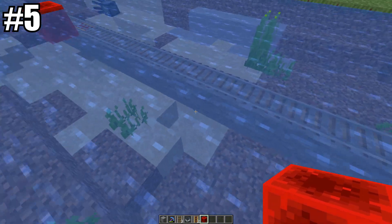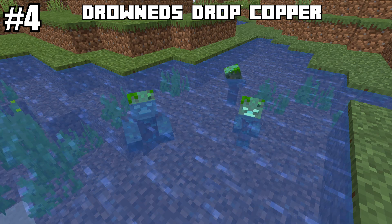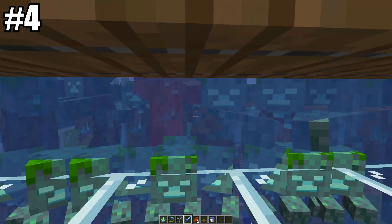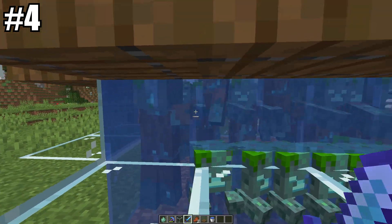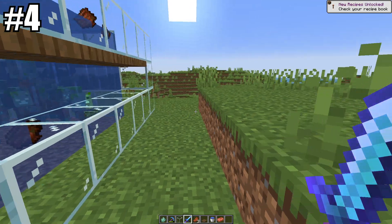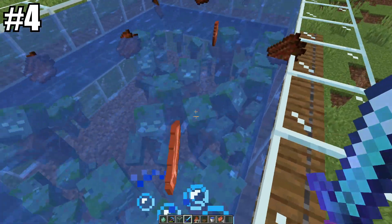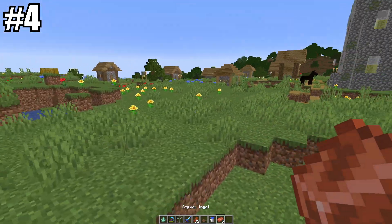Number four: drowned drop copper. Before the 1.17 update, drowned used to have a slight chance of dropping gold ingots when killed by a player. However, new copper ingots have now replaced the gold ingots. For every drowned you kill in Minecraft 1.17, you now have a chance to find copper ingots. Players can farm small amounts of copper using a drowned farm — I've added a link in the description showing a quick and easy way to make one.